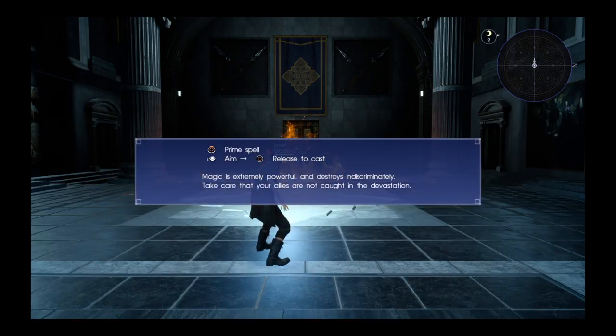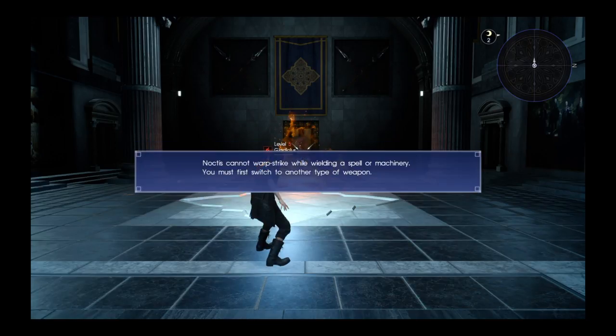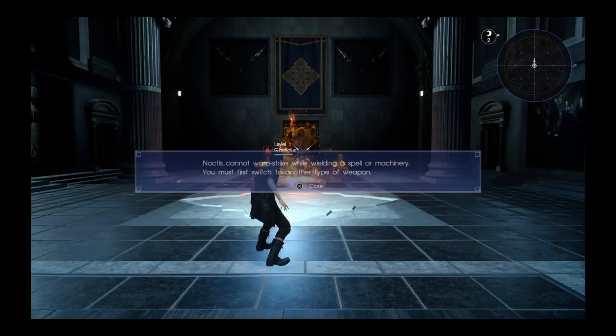Magic is extremely powerful and destroys indiscriminately. Take care that your allies are not caught in the devastation. Enemies can be resistant or weak to different elements. Gladiolus is currently weak against fire. When a weakness is struck, the damage values appear in orange. Noctis cannot warp strike while wielding a spell or machinery — you must first switch to another weapon type.